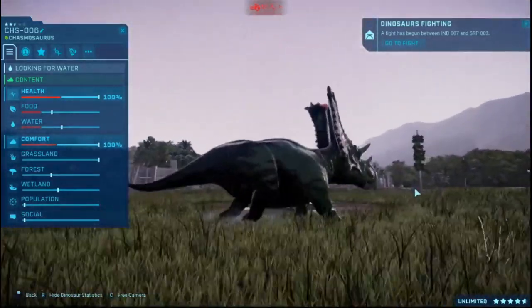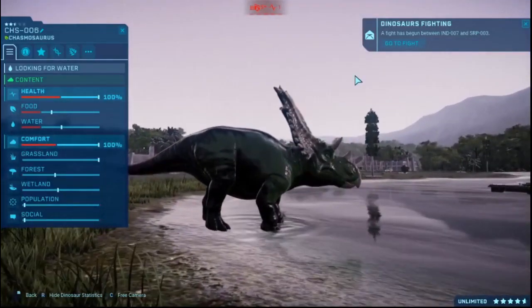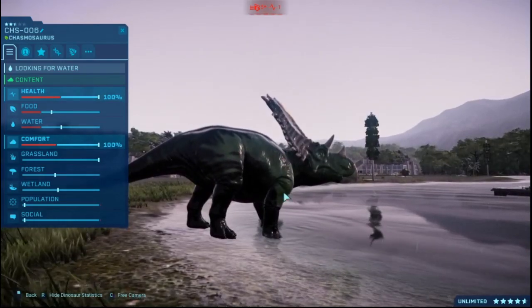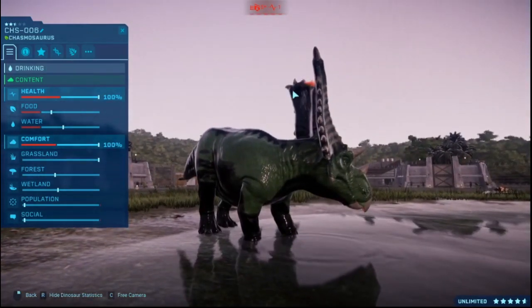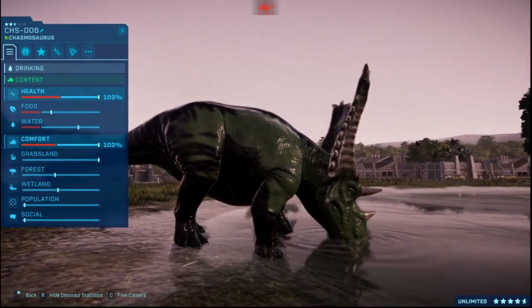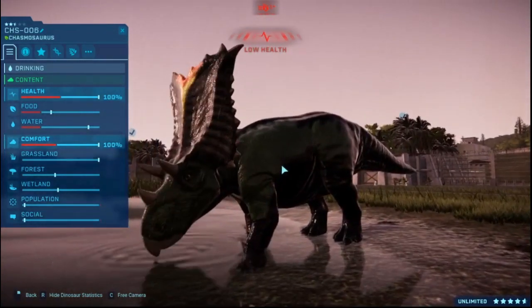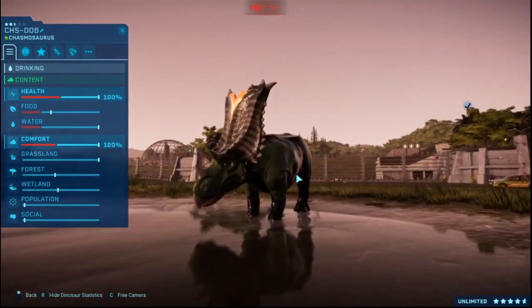I didn't think the Chasmosaurus would be this hard to do, especially on the back. I thought it would just be all green, but apparently not — there's more black than green. But I think I did a good job at making it recognisable, so I'm happy with how it's turned out. I'll probably do some little edits here and there, like editing this chain, modifying these, and fixing this cut-off bit. But overall I'm quite happy with how this one turned out.